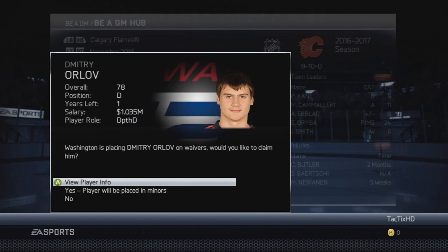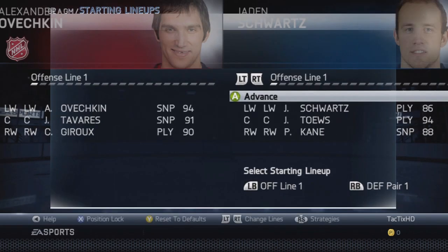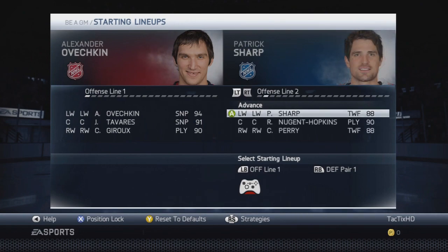We're actually picking up Dimitri Orlov, four-star potential off of waivers. I thought that was a really good pickup for us — he's pretty young, so he has some potential and might actually be a good defenseman for us in the future.